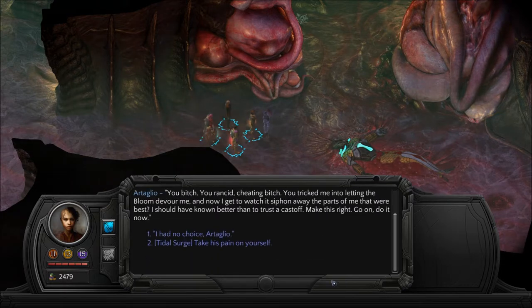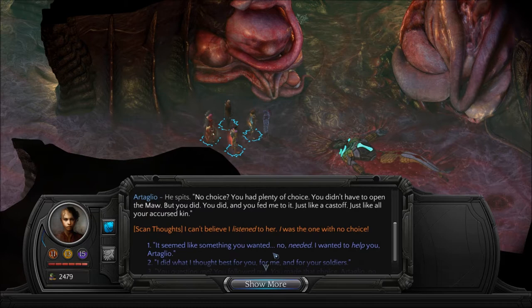'You rancid cheating bitch. You tricked me into letting the bloom devour me. And now I get to watch it siphon away the parts of me that were best? I should have known better than to trust a cast-off. Make this right.' 'I had no choice, Artaglio.' He spits. 'No choice? You had plenty of choice. You didn't have to open the maw. But you did — and you fed me to it. Just like a cast-off. Just like all your cursed kin.' He thinks: I can't believe I listened to her. I was the one with no choice.